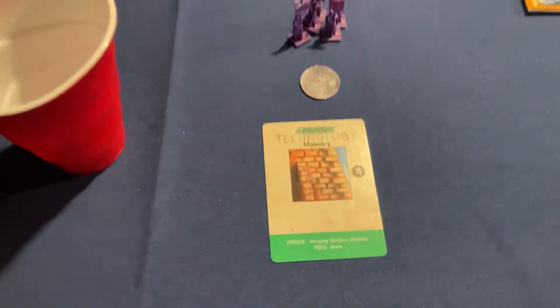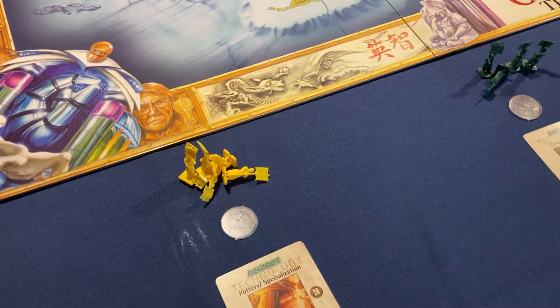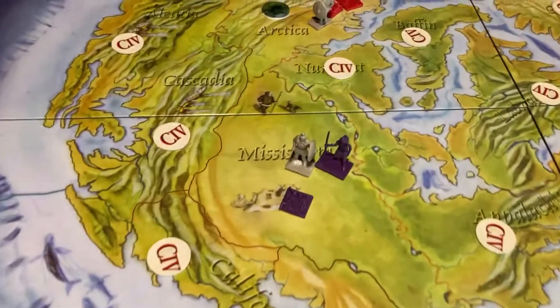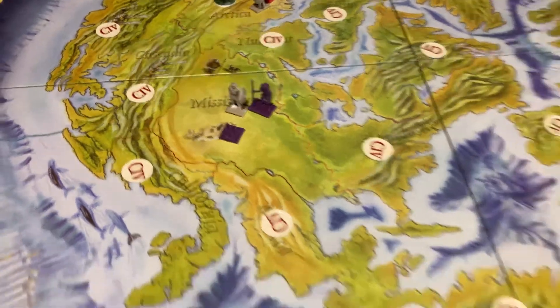Purple is going to start off with Masonry. It doesn't give them anything special, but it will allow them to get the Hanging Gardens. Purple started off in India — they got horses. And then in the mid-United States there, they got nothing. Big nothing burger.